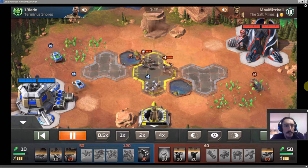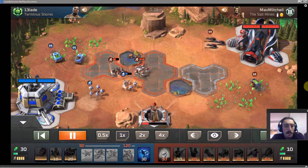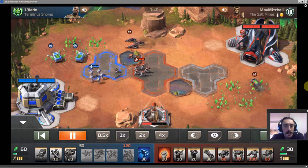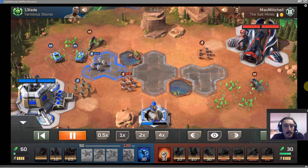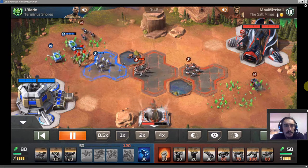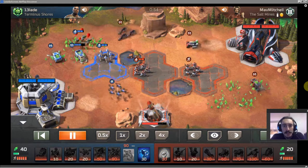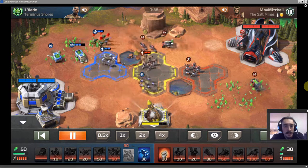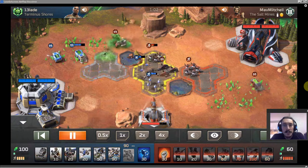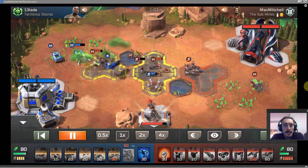Looks like Blade is just stalling — he gets his second Harvester out. He makes his missile squads to try and deal with the spikes. Nice drone swarm, he just wants to contest and stall the missile as long as possible. Chem Buggy out for Mad Mitchell. Looks like he's in a good position to take the first missile.